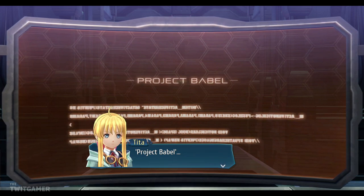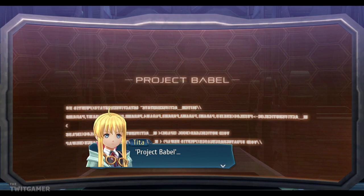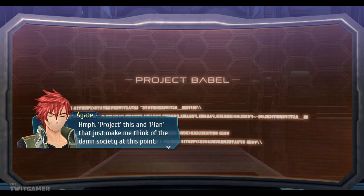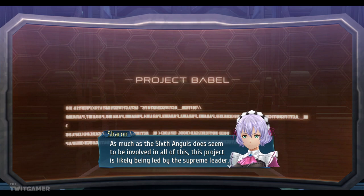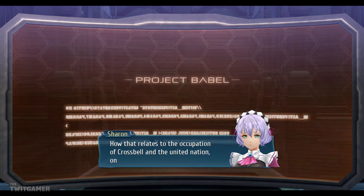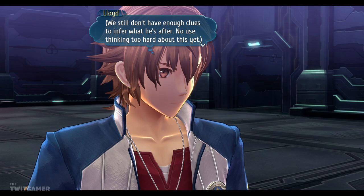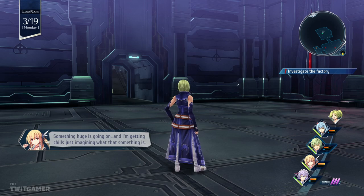Hmm. I mean, it's got to be something to do with the Tower of Babel — it's got to be. But how does that apply within the context of everything going on here? What does that even refer to? 'Project this' and 'Plan that' just make me think of the Society at this point. As much as the Six Wangui does seem to be involved in all of this, this project is likely being led by the supreme leader. How that relates to the occupation of Crossbell and the United Nation is a mystery. Something huge is going on and I'm getting chills just imagining what that something is.